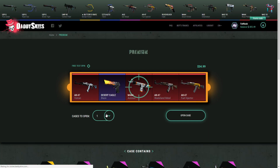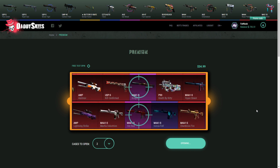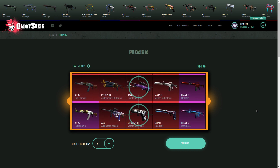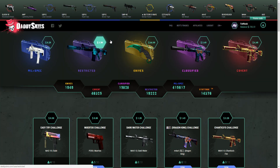We're gonna open up the premium case — two of them. Let's see what's in here, anything spicy? They've got skins from the new cases — I like that. Oh my god, we got an Uprising Strike — this has to be like $50! Even though we ended up losing money, that's a dope skin. Dang it, I got hyped for no reason, but that's still an awesome skin.